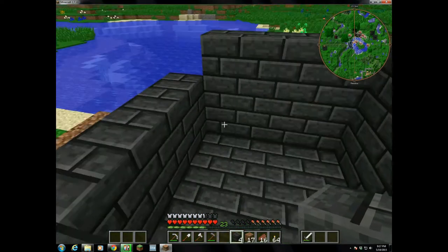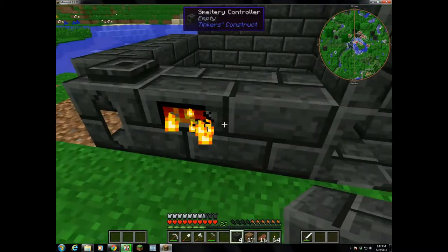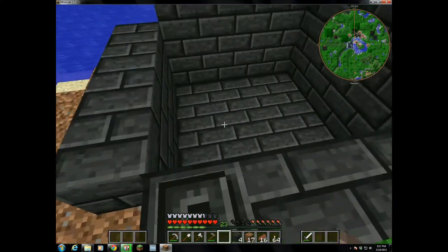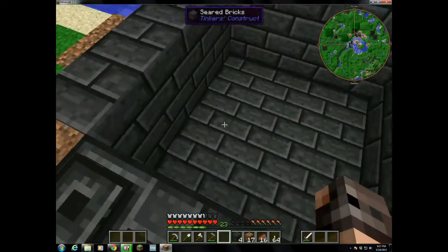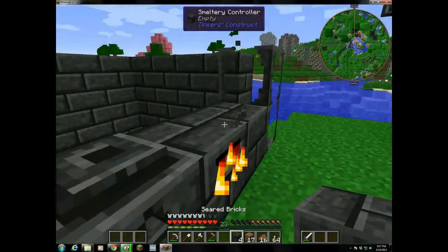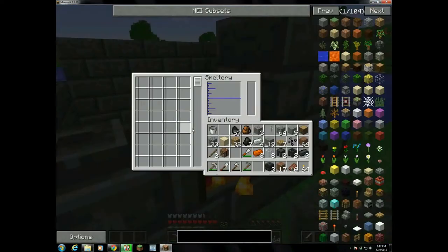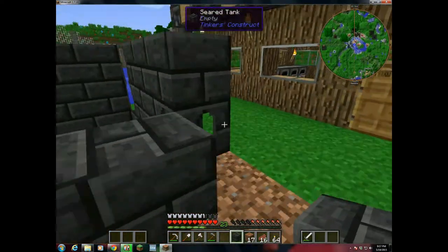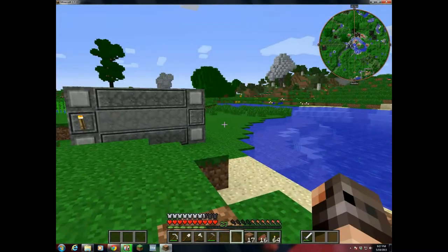So I've got eight spots — eight times four. That's one spot for every area inside the smeltery, and it doesn't register the top layer because that layer's not complete yet. So I can fill in these blocks here, though I'm going to need some more stuff to finish up.